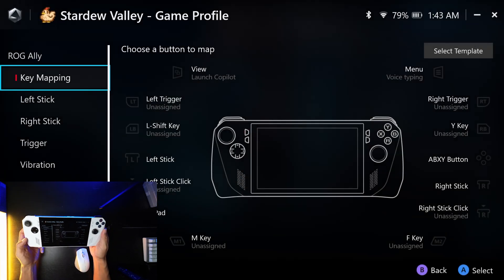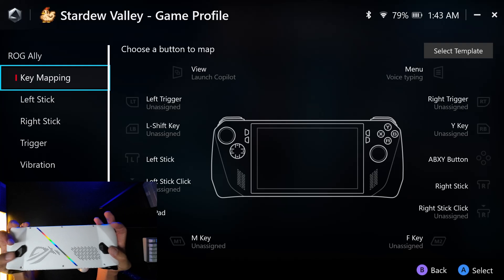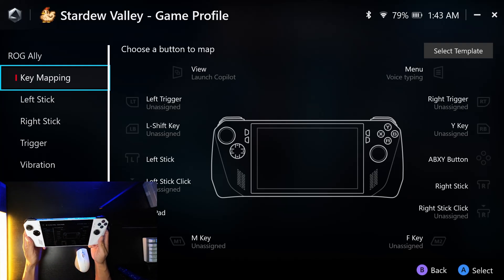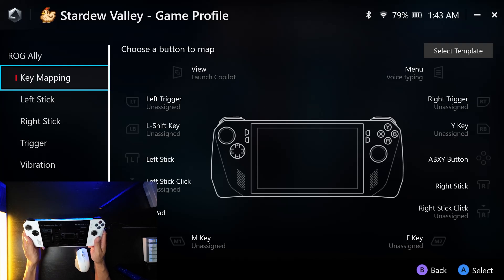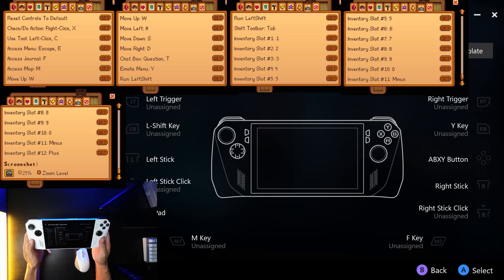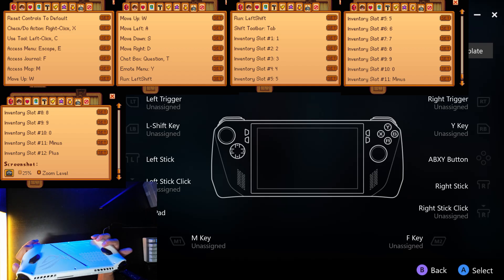What we're gonna do now is assign the two custom keys on the back — M1 and M2 — and assign the left button and right button for the most commonly used items in Stardew Valley. I'm gonna put a list of all the in-game controls from the in-game menu, and this is the list you'll choose from when mapping your keys to these four buttons.